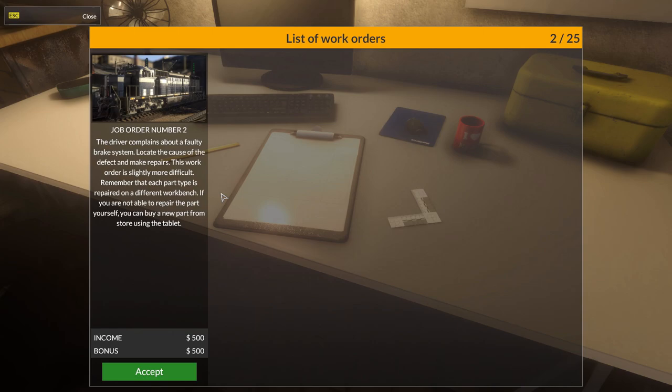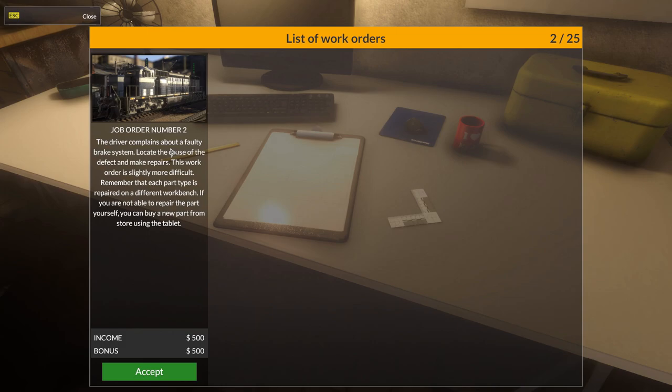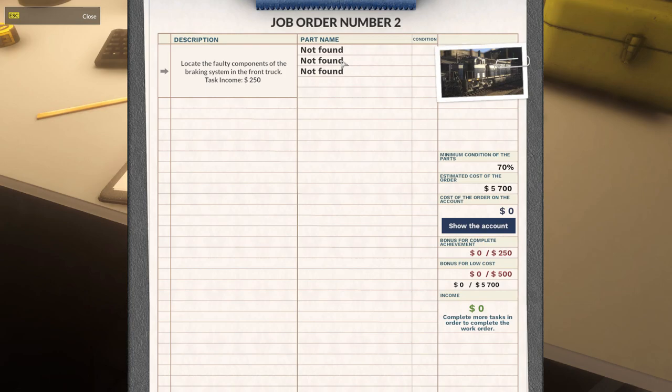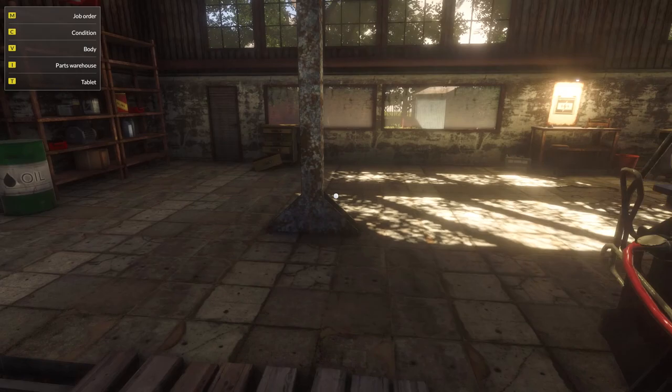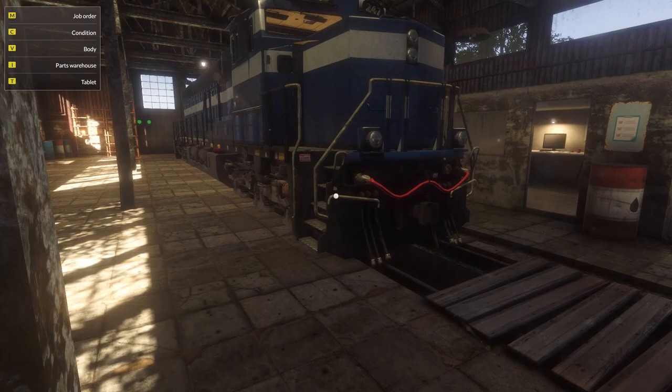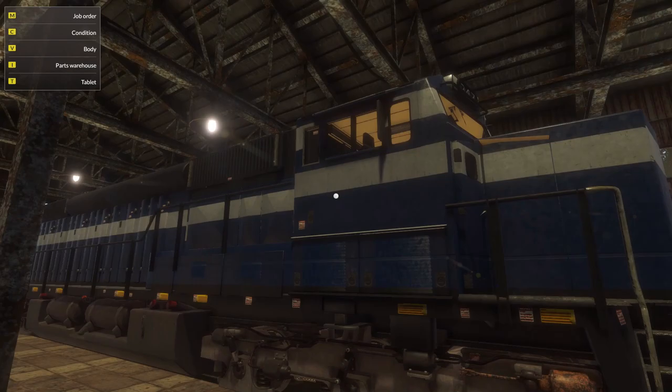Job order number two. The driver complains about a faulty brake system — locate the cause of the defect and make repairs. This work order is slightly more difficult. Remember, each part type is repaired on a different workbench. Also, this game is not out yet — it's coming out in about a week or so. I'm lucky enough to have a pre-release copy from the developer, just giving you guys a real quick look at it. Oh, a blue train — I like the blue train.